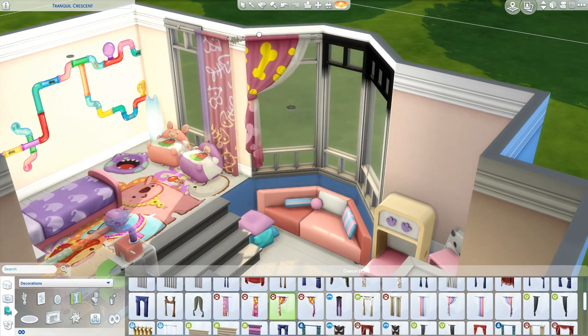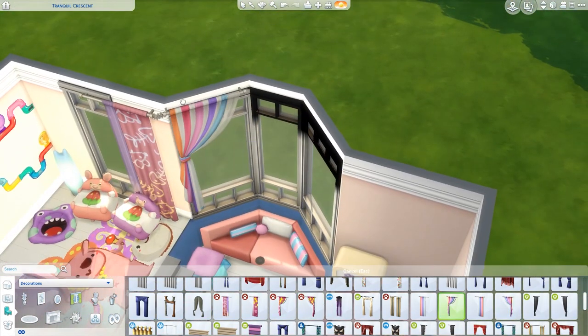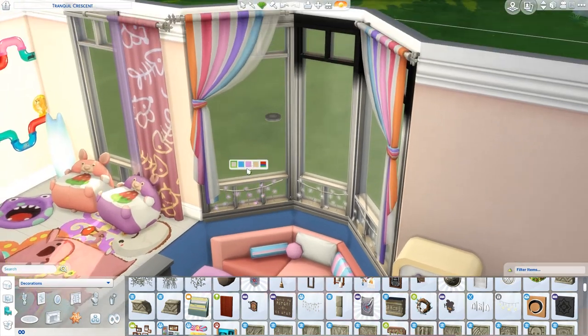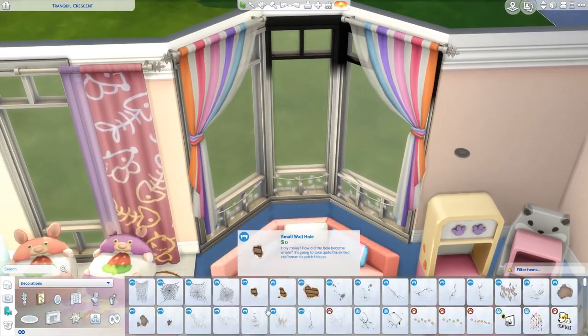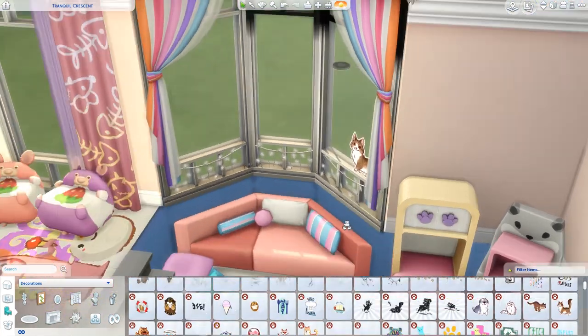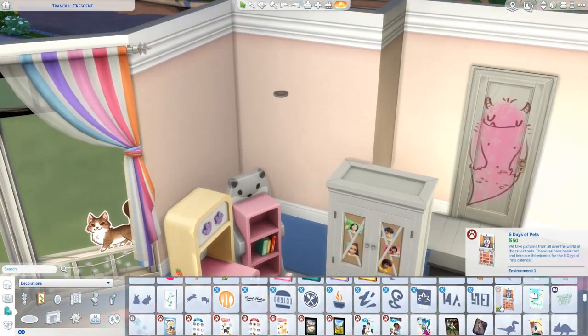By the way, these windows — the single curtains will not go on diagonal windows, which was very frustrating. As you can see, the diagonal window definitely looks a lot wider than the non-diagonal window, so when I tried to put single curtains on it they looked way too small. They should have also become wider but they just didn't work, so I had to improvise and put these curtains in here. I think they're cute — I think these curtains are from the base game, they came with a toddler update.